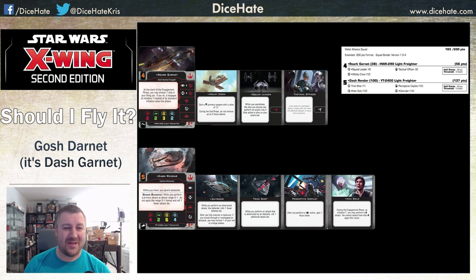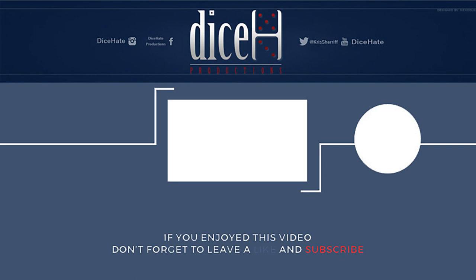That is Dash and Rourke Garnet. It is pretty brutal — especially if you get the full five-dice Trick Shot range-two shots rolling ten dice when they're not getting any bonuses. Really, really hurts. If you enjoy the video, make sure you subscribe to the channel and give it a thumbs up. Leave any comments on changes you'd make — do you prefer different things with obstacles, maybe a missile or debris loads with Dash? Do you think the bid is as important as I do? Let me know what you think. Thanks for watching everyone, I'll see you on the next one.